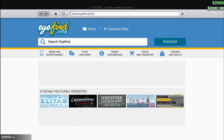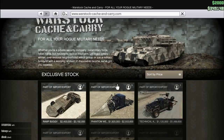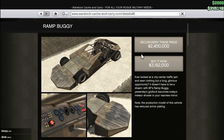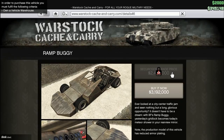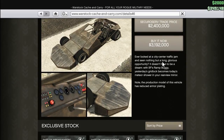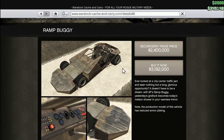Let's check this out. First of all, over in the Warstock Cache and Carry — what do we got going on here? Check it out, we've got the Ramp Buggy. You can get it for less if you own a vehicle warehouse. 'Have you ever looked at a city center traffic jam and seen nothing but a long glorious opportunity? It doesn't have to be a dream with the BF Ramp Buggy.' Note the production model has reduced armor plating — does that mean there are mission versions and regular versions? That I don't know.